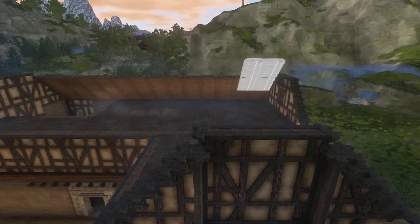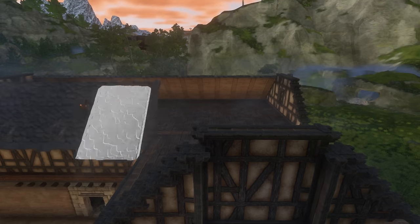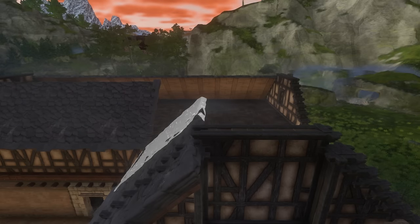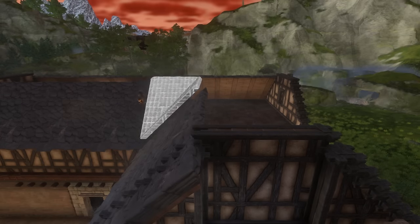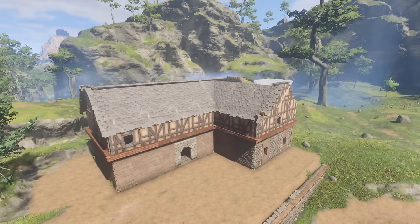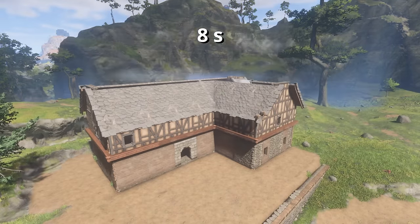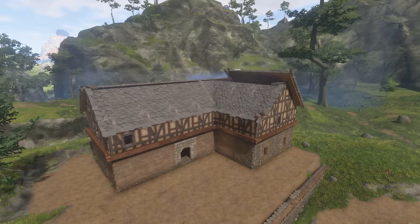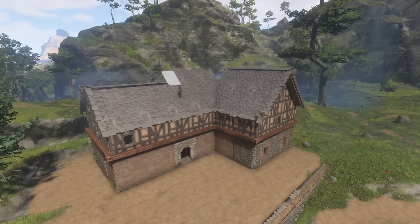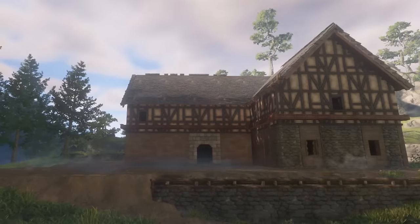I think the biggest struggle I have in this game is roofing. What would really help is a way to lock the build — like a hologram — in place prior to placing pieces, so you can check it's in the right position. You can see me confuse the build materials as it gets dark for the roof, which I correct afterwards. Then after the roof is finished I go and replace the wooden border with tarred wood — it looks much better.